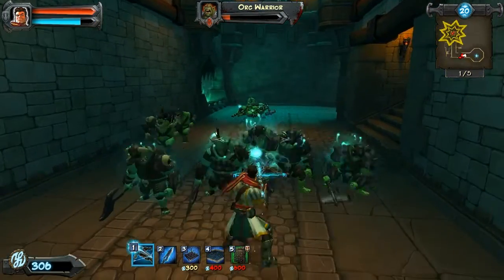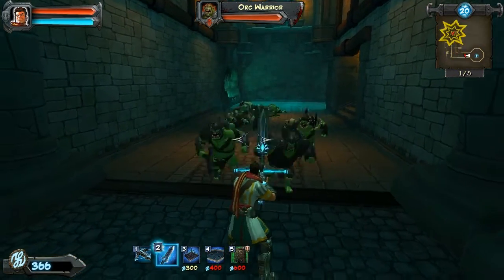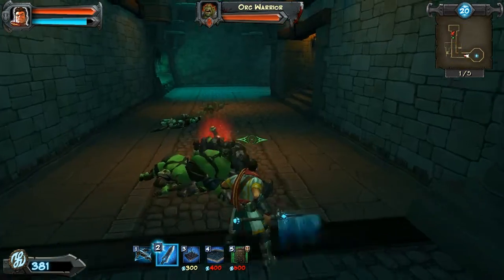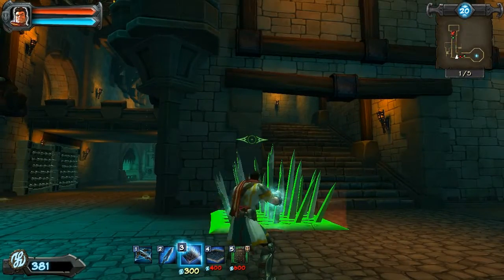You have your health and mana displayed. If you right click, you use your weapon's special attack — which for the bow and arrow stuns enemies. With the sword, or the blade staff as they call it, you slash, and with other weapons you do other things.